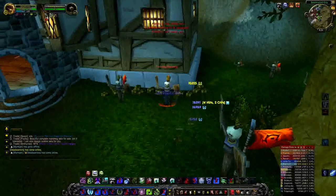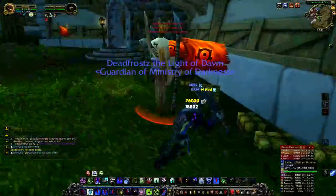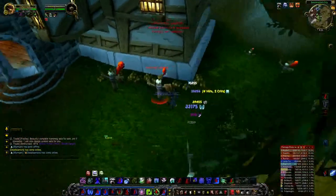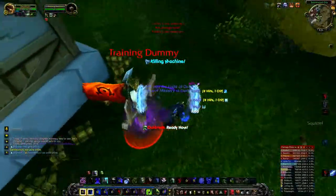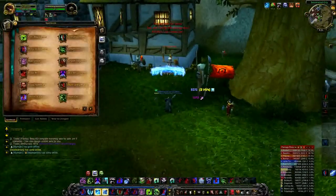When your procs go off you want to reapply your DoTs — there's a 76k hit. If you're in PvP, you always want to be moving around so the target has less chance to hit you and it keeps them more confused.